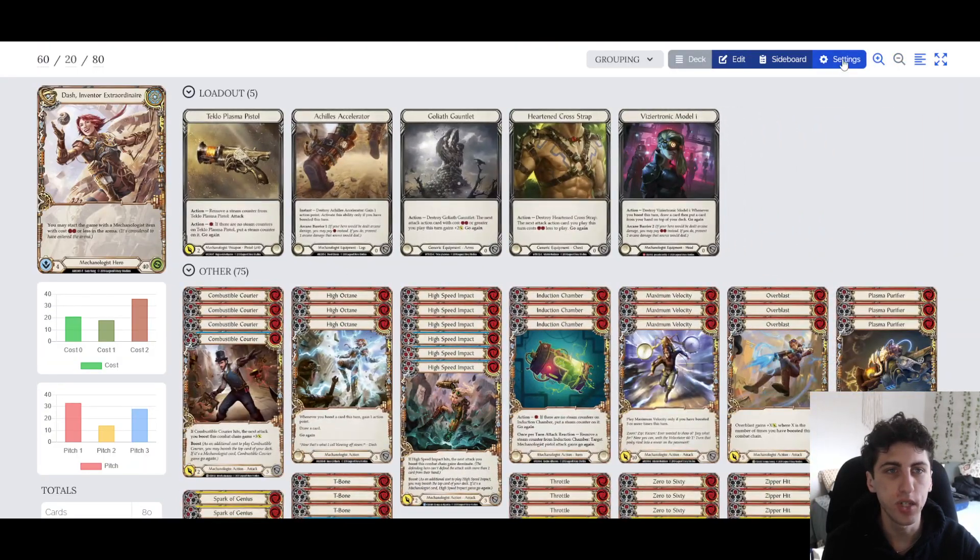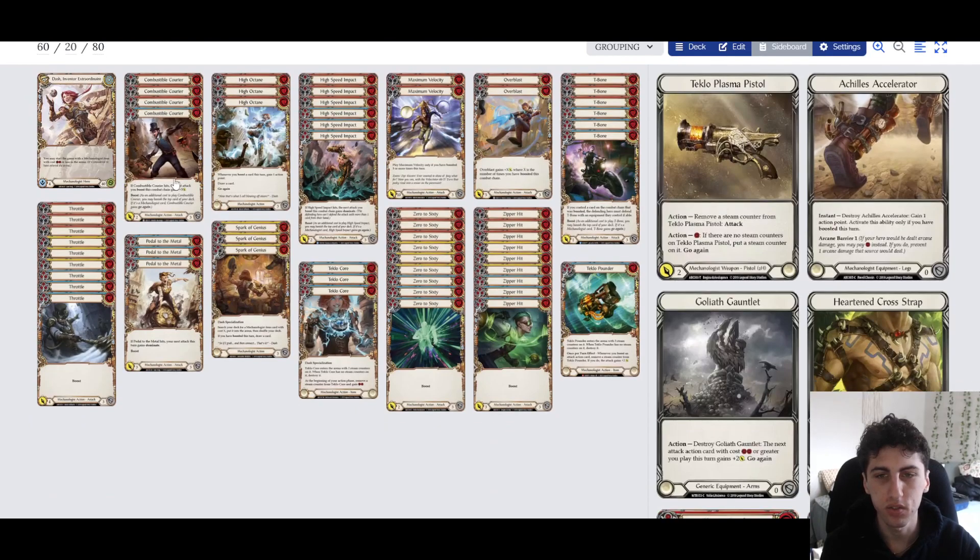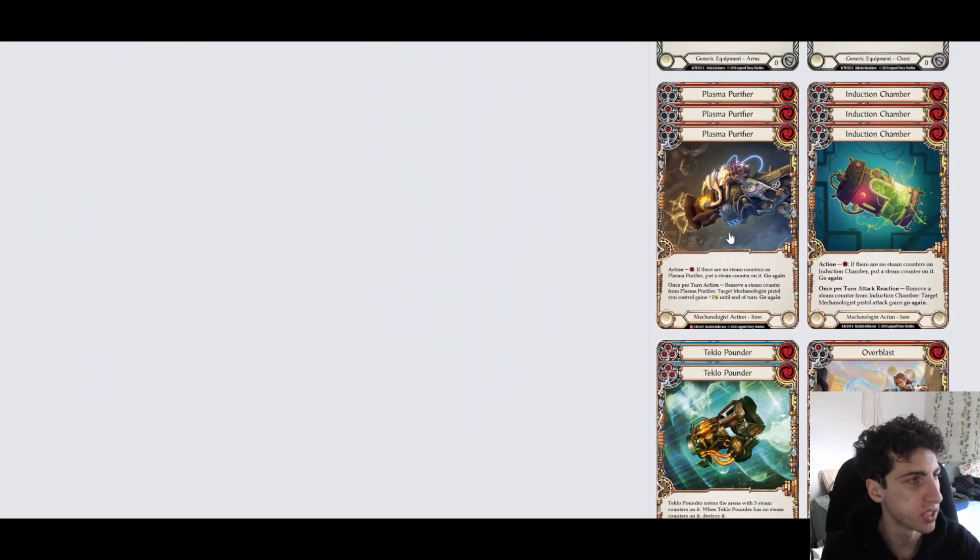In the notes I have the different matchups and what you can do for each. The main board is for when you're playing against other aggro decks. We have some cards in the sideboard we can bring in for certain matchups. For example, these item cards are really slow to set up - they cost 2 resources, don't block at all, they're reds without go again. Against other aggro decks you're just going to die if you draw them.